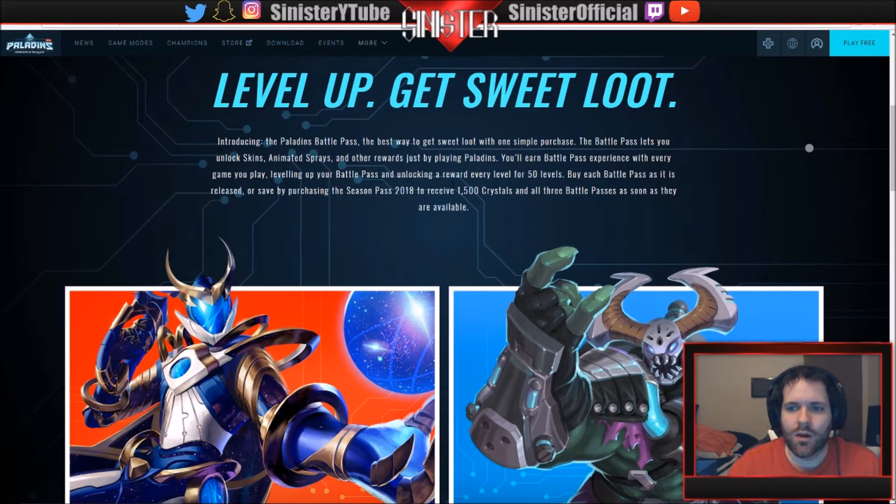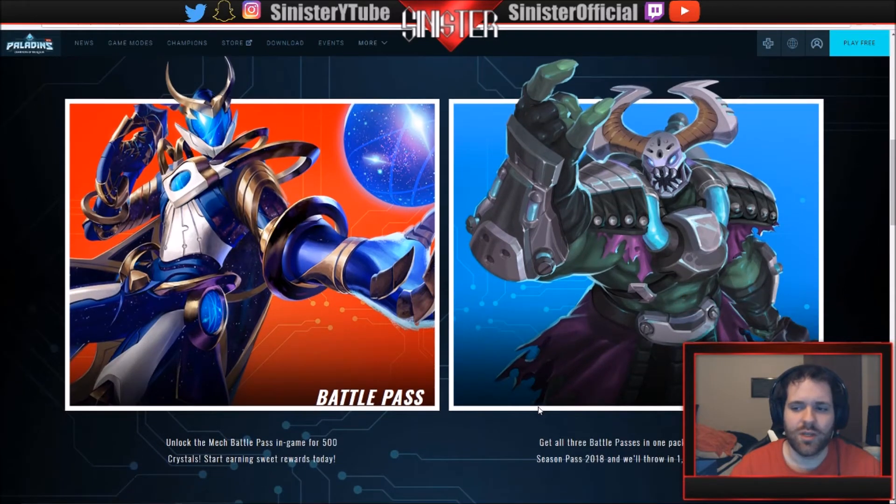You buy each battle pass as it is released, or save by purchasing the season pass. There are going to be three battle passes each year — three different splits — and you can buy each separately for 500 crystals, so 1500 crystals total if you buy all three. You unlock the Mech battle pass in-game for 500 crystals and start earning rewards today.